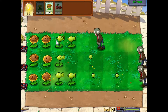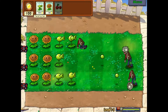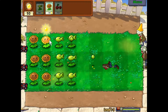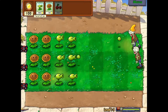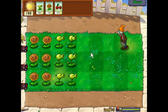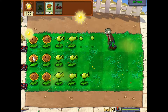On the PS3 version I believe it's automatic — you automatically collect sun without having to click on anything. I think you just hover over the sun and it collects automatically. It's been a while since I've played the PS3 version; my PS3 has been having issues and I don't know if I have it installed right now.